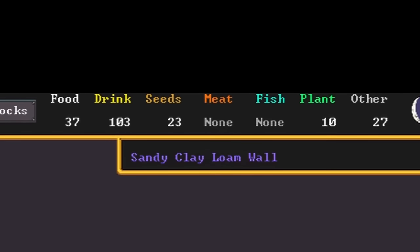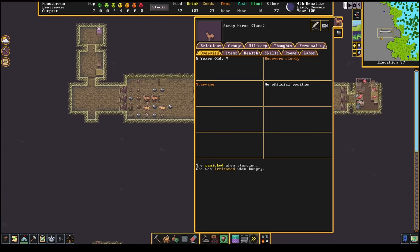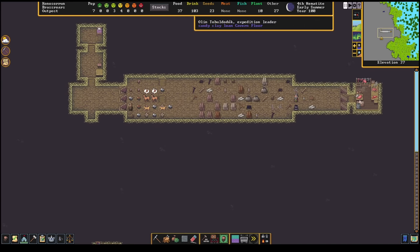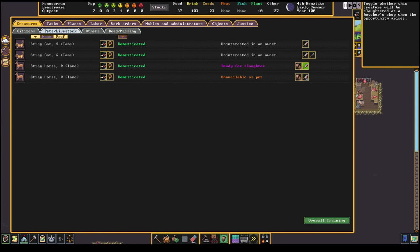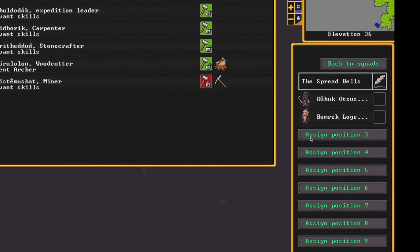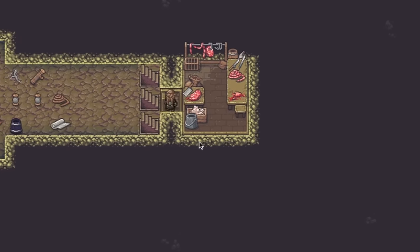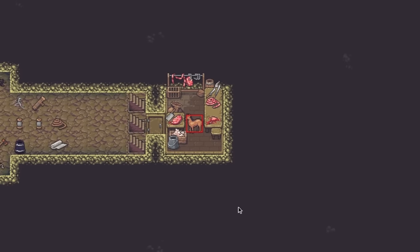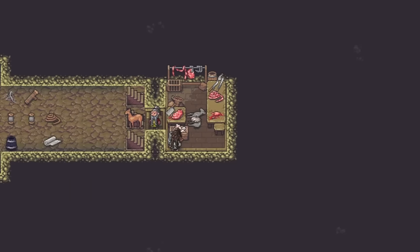Food's getting low for both the dwarves and the horses that originally pulled the wagon here. The undead outside means it's dangerous to pasture them out there, and there's only really one way to fix both problems — it involves a butchery and inviting that evil aura a little closer to home. To combat that, Kubik steps up as militia commander. Bomrek and Risen join him as the first squad of soldiers. Another dwarf leads the horse over and slaughters it into parts: meat, fat, bones, and skin — plus undead hair brought back to life by disgusting black magic. Kubik quickly dispatches it.